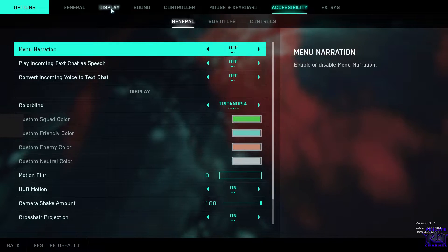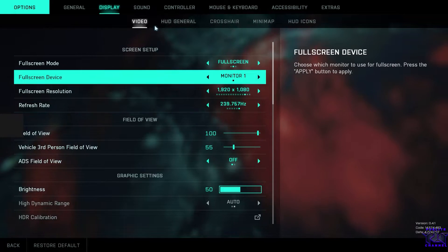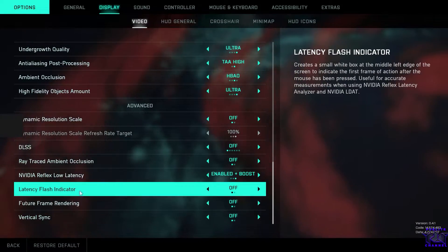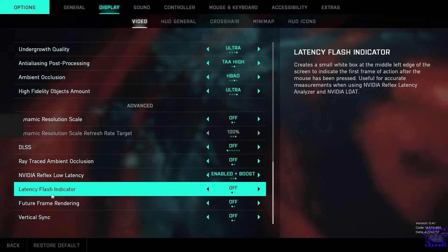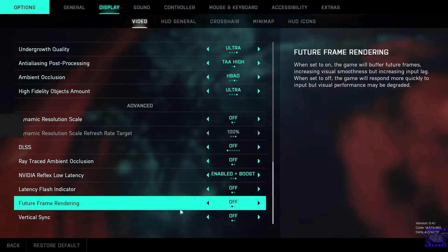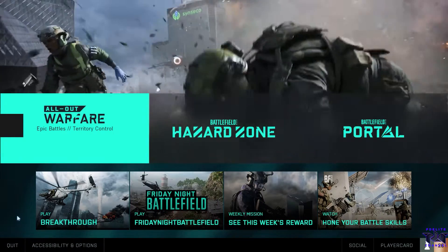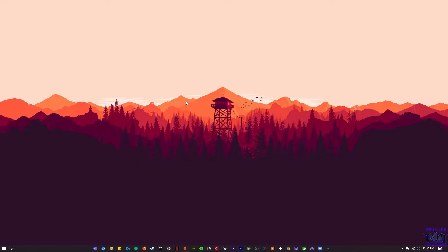Go to Display, then go to Video, and make sure the latency flash indicator is off. It's off here but the square still appears, so what you need to do is quit the game.